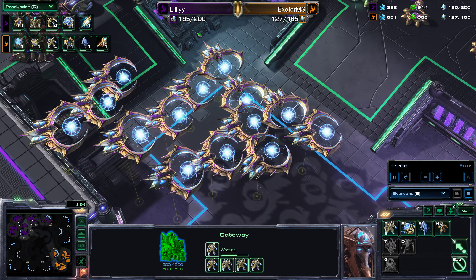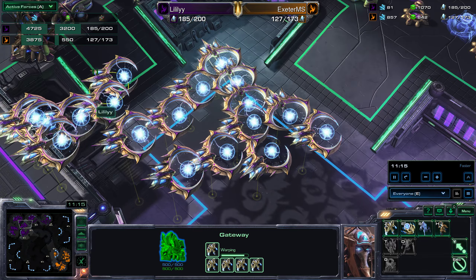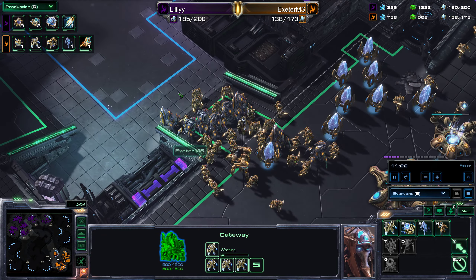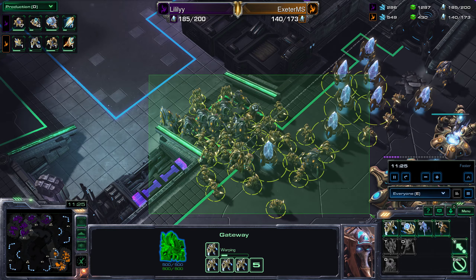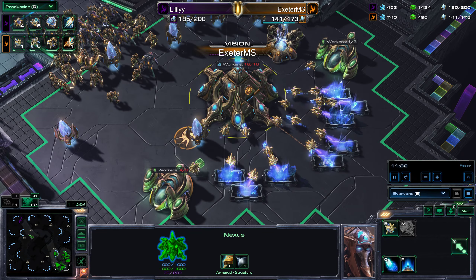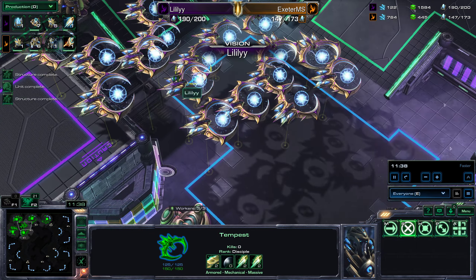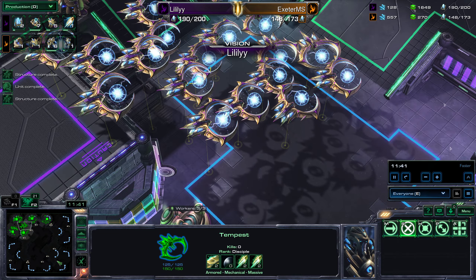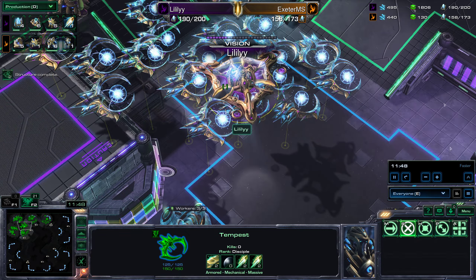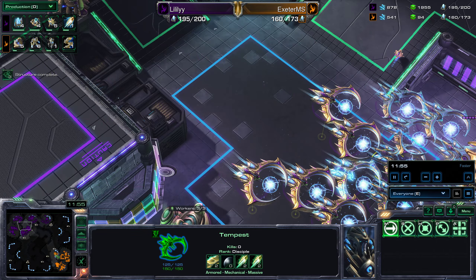Now at the 11-minute mark Lily does have a substantial army — up to 185 supply total — with a lot of that being army. She has rapidly overtaken Jake, and both players are doing a pretty reasonable job of macroing. What I'm disappointed to see is that they're both doing a terrible job of scouting. Lily hasn't been on the other side of the map at all — for all she knows her opponent is sitting on seven bases with a 200 supply army of badassery that's going to crush her. As it turns out he isn't, but she doesn't know that.